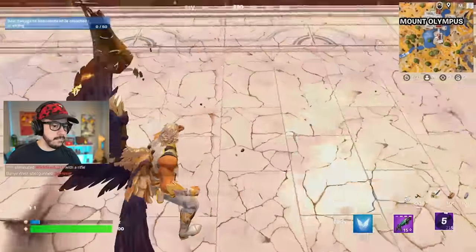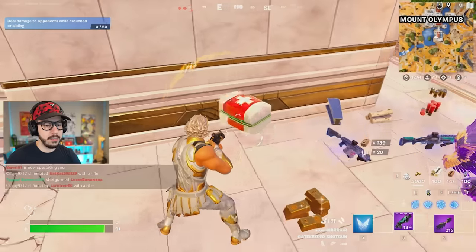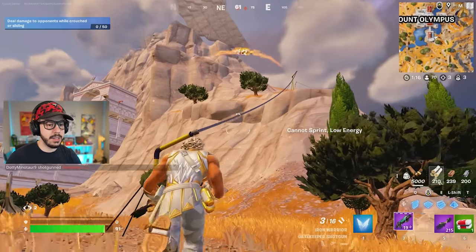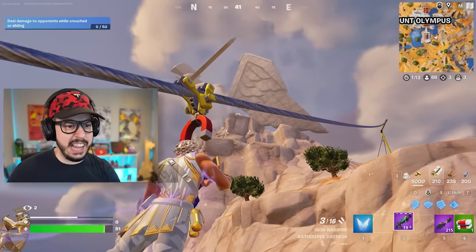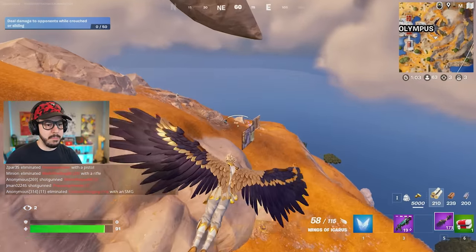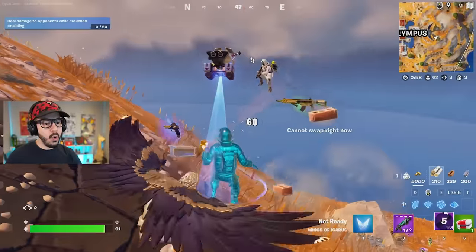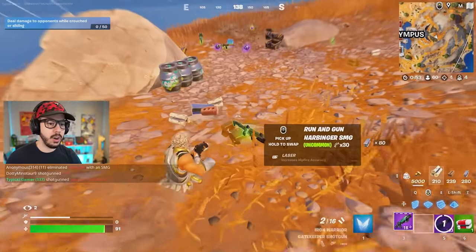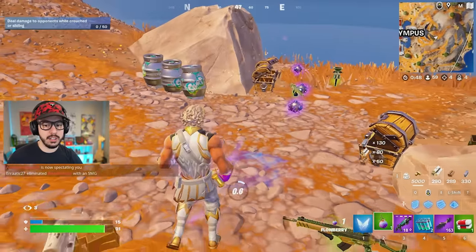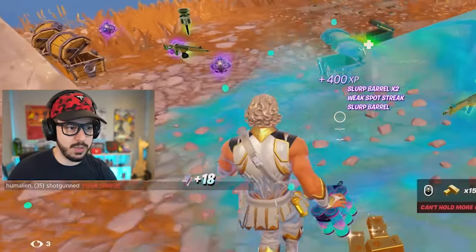Coming in hot. Almost got bodied. I take the heals and I could definitely use more heals, so let me keep on searching. Sounds like somebody's fighting on top of the mountain. That's my great statue. I go in the mightiest of forms. Boom, holy smokes — give me them heals. I really do be needing them heals, honestly. So many shockwaves, but alas, I cannot use shockwaves. I must use wings.